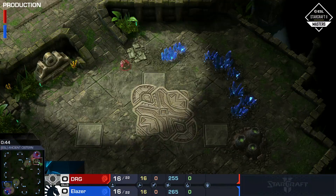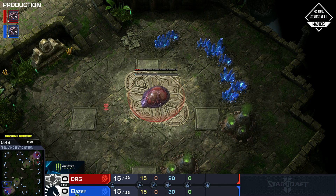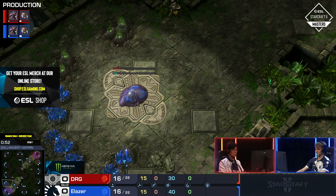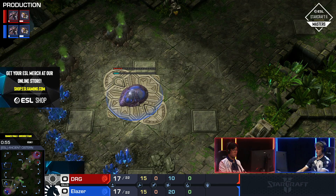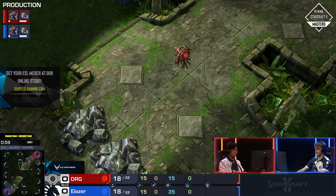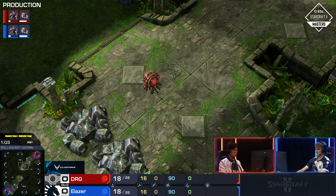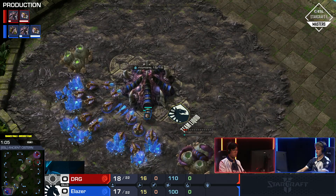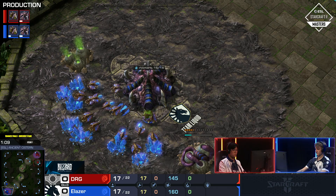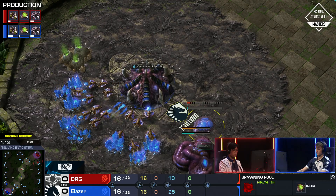We get a start on Ancient Cistern, which is one of the more macro-focused maps in ZvZ. One of the ones you're more likely to play hatchery first on, just because it is meant to be normal, it is meant to be safe. Early pools aren't going to hit as quickly because the rush distance is longer. One thing we've been seeing quite a bit over the last few weeks is that 15 hatch opener with the Extractor Trick. It's something that Serow has been playing quite a bit too, so I'm curious to see if these guys are also going to implement it.